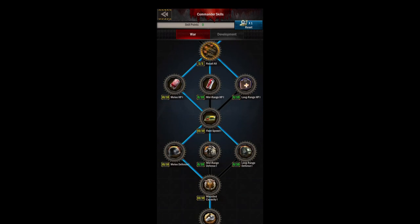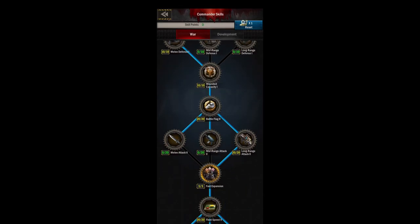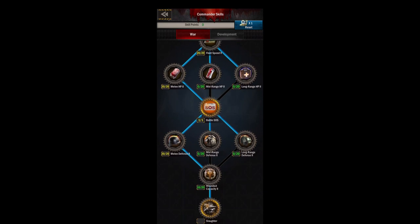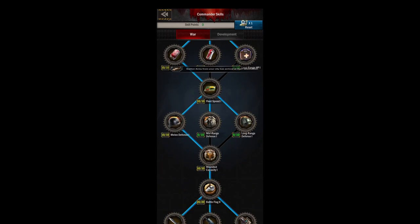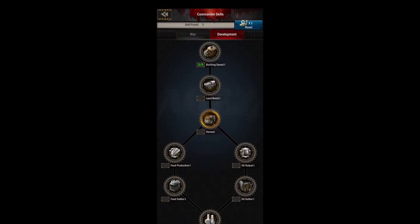If you get a big 1v10 battle, that's a good time to use slaughter and kill all their remaining units. That's about it for the war tree. Sometimes I like to just go to the recall all skill and put everything else in development — that way you get that skill and a little recruitment bonus, then switch over to development for the other bonuses and city upgrades.